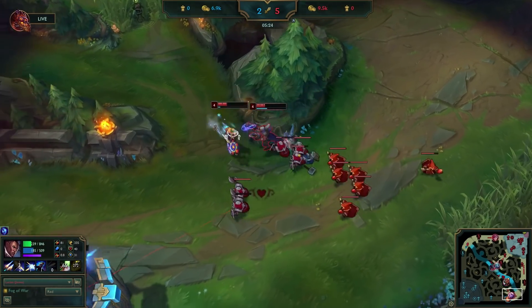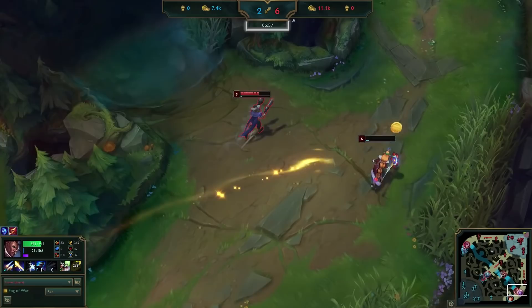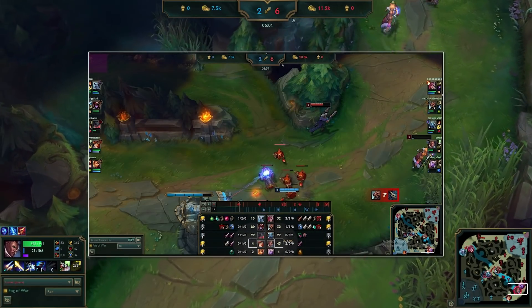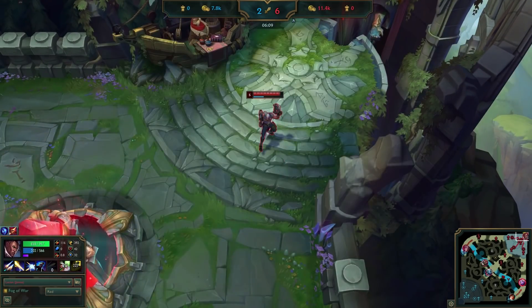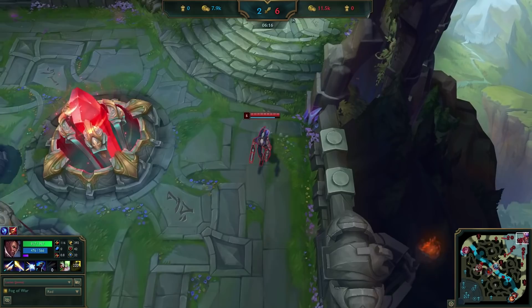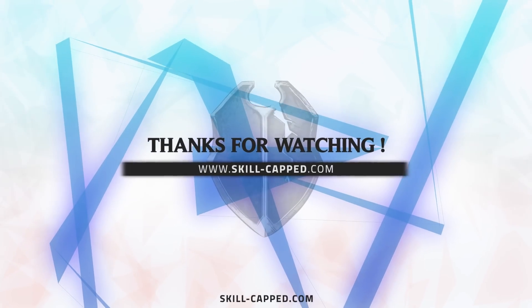From here, all that's left is to crash the wave and reset. But I get greedy when I'm smurfing, so I make my Soraka tank the tower for a final kill on Leona before clearing the wave and backing. By 6 minutes, we've managed to build a 43-4 CS difference over this Platinum Elo Miss Fortune. We'll talk about all the other ways you can use this strategy — there are a lot of them, so stay tuned. Thanks for watching, and see you next time!